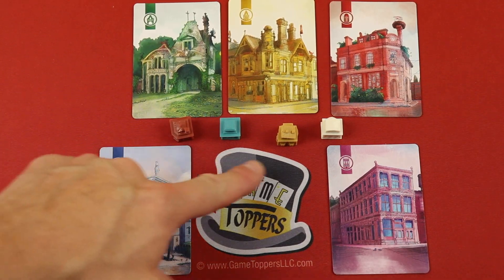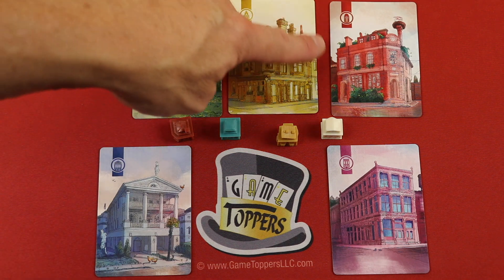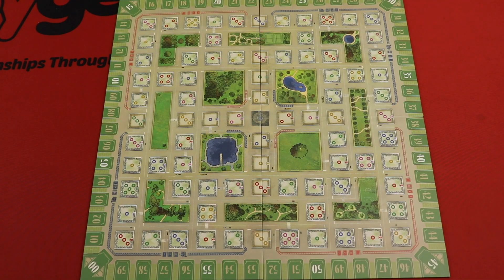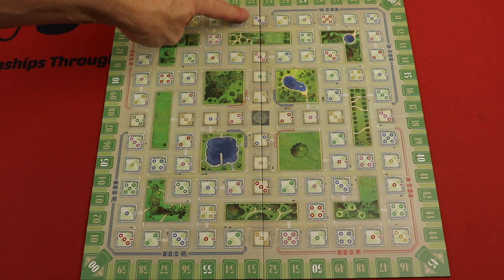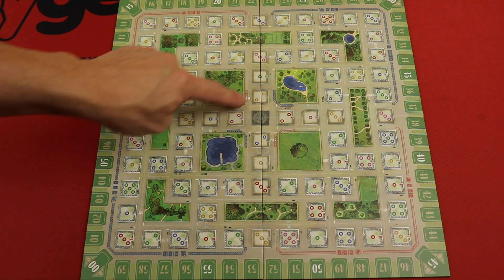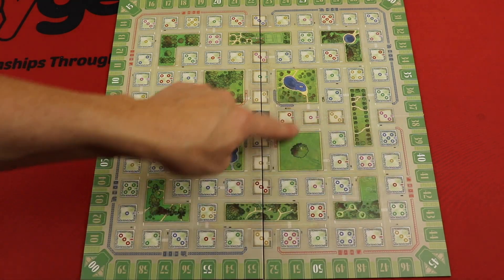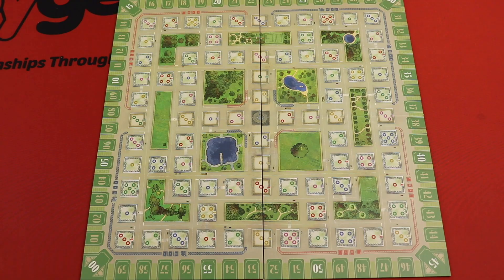Each player is going to be putting their own types of buildings out on the board, and you're going to do so by playing these different colors and different types of buildings. The art is beautiful. Here is the board laid out — here is where everyone's going to be starting off, in the center. If you look, there are four neighborhoods: this red one here, this blue one, this red one, and this blue one. This will be important for end game scoring, so remember those four neighborhoods.